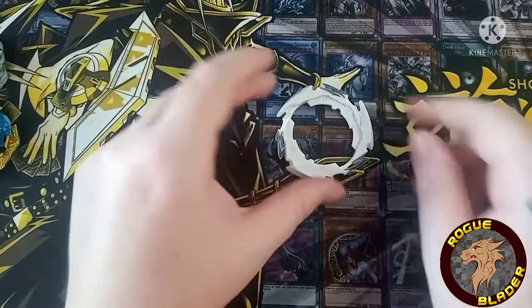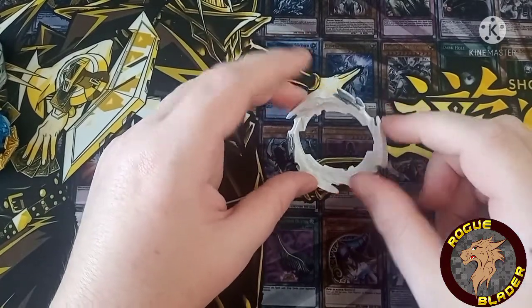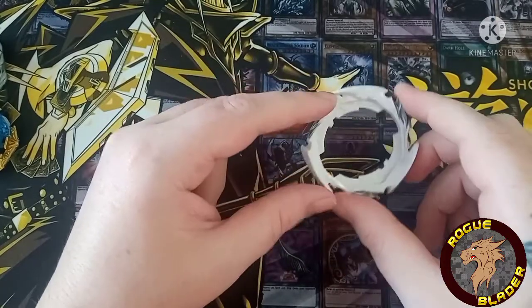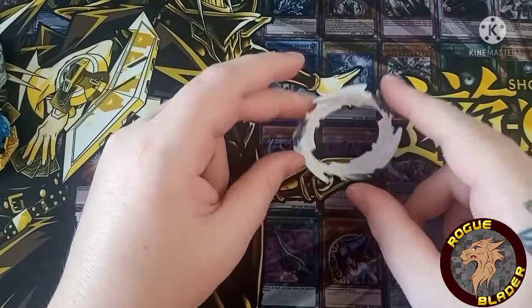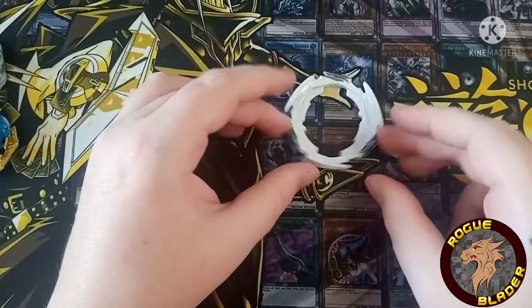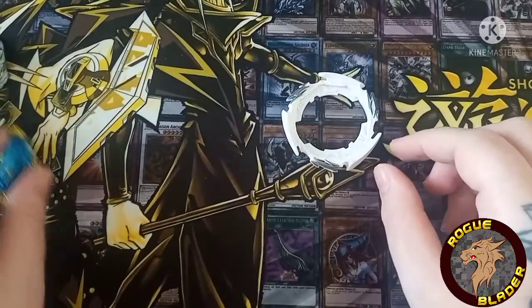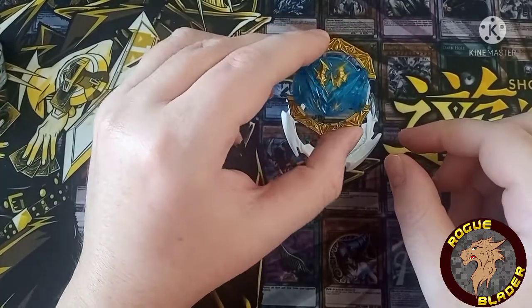Anyway, we have the dynamite blade right here looking so cool in white. Now I was going to be using a white driver, but I thought nah, we won't, because I ain't got many spare white drivers. So yeah, we won't use a white driver. Anyway, so dynamite blade, then we are going to use the blue Belial core.